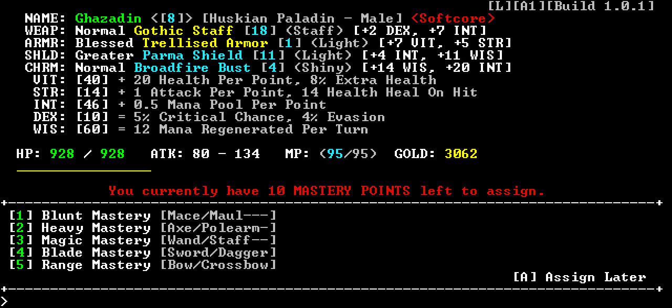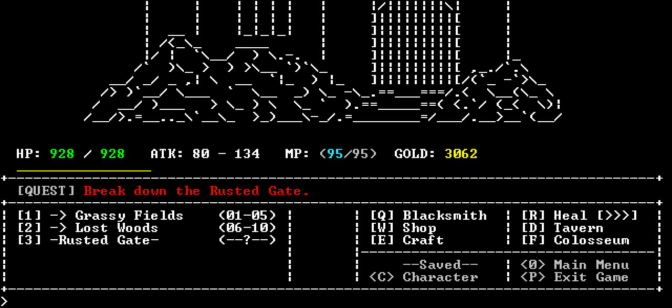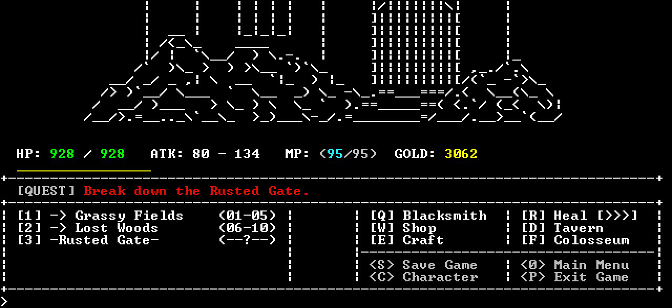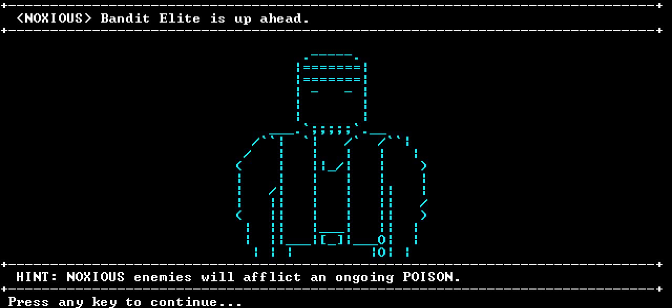I should have taken that crossbow. I don't have a silver key yet, so I can't show how the Colosseum works. I could buy one but I don't want to do that. Let's just keep going in the lost woods. Now, if you keep fighting - if you keep going back out into the field - you do get an experience bonus. When you go back into town it breaks that bonus chain. So it kind of behooves me to keep going and fighting if I can do it.